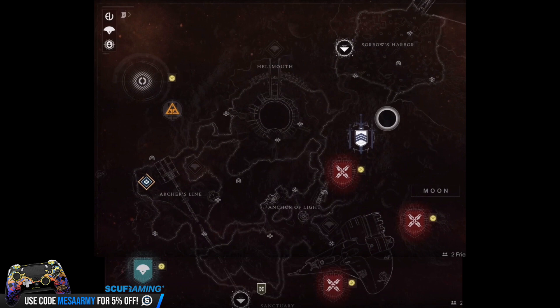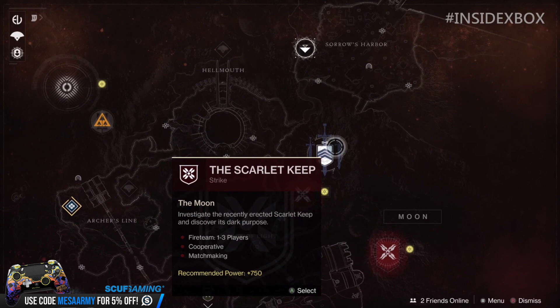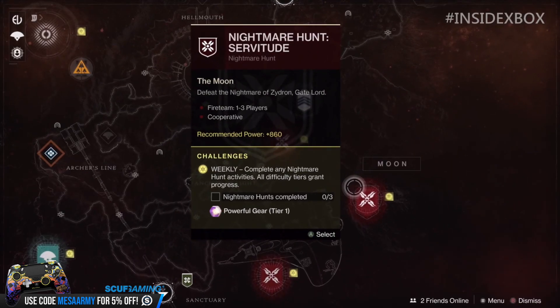On the moon map, we see three nightmare icons, one strike, two landing zones, a bunch of lost sectors, treasure chests, and familiar places from Destiny 1 — the Hellmouth, Archer's Line, Anchor of Light, and the fallen ship. We also see Vex symbols all over the place — some grayed out — which I think indicates how the Vex invasion takes place varying from destination to destination. This part of the season, the moon is being overrun by the Vex. We see one strike called the Scarlet Keep — to investigate the recently erected Scarlet Keep and discover its dark purpose. There's also a new activity called Nightmare Hunts. One is called Nightmare Hunt Servitude. It's weekly, and all difficulty tiers grant progress. I wonder if this will be moon-only or will occur on other destinations — I have a feeling they'll occur on other destinations.